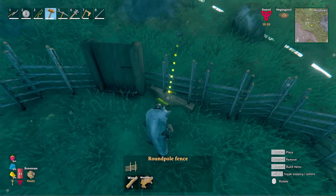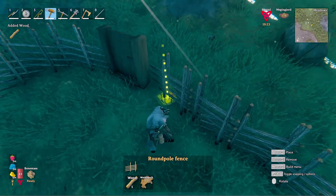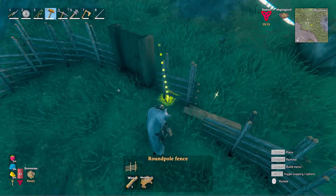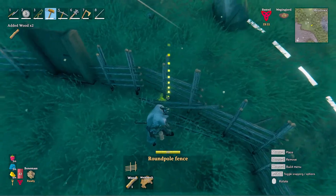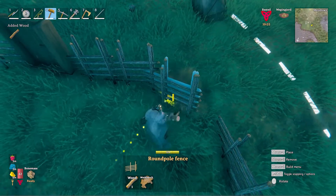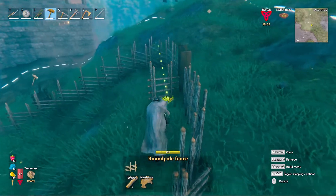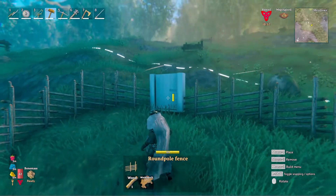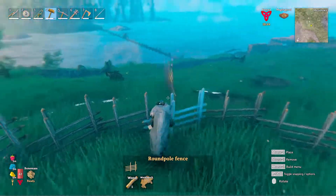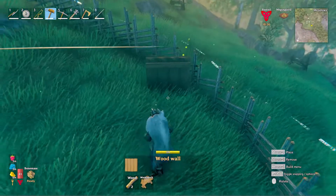Is it actually supposed to be built like that? That made no sense, that looked goofy. Oh my god, I don't know what I'm doing. Can I do it this way and then that way? Okay, we just need to connect them. Here it's a little — don't know if they can't escape, but even if they can, maybe that's not the worst.